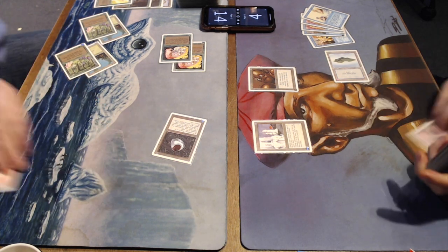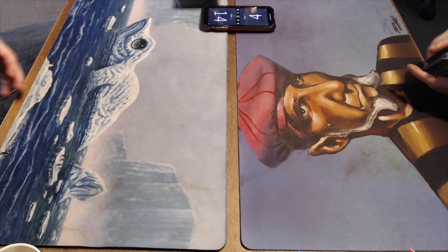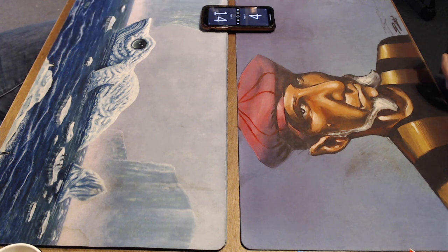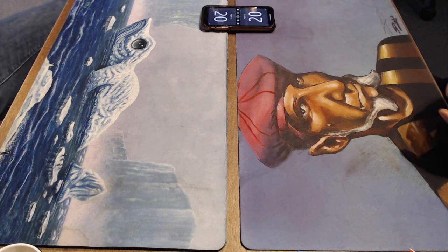My mono blue deck has no Steal Artifact and no Hurkyl's Recall — there's nothing I can do against the Aladdin's Ring. So once it hits, it hits. Luckily, this is only game one, so don't go away yet — we've got two more games to go. Now let's go to game number two.